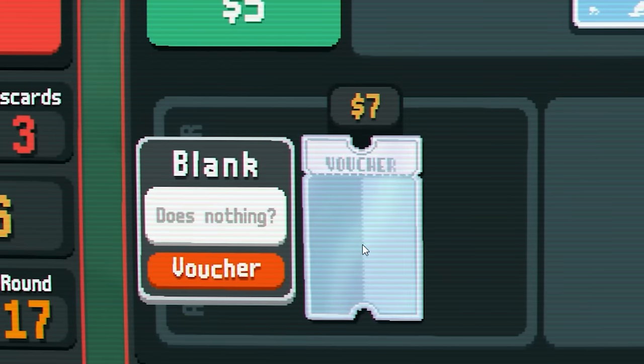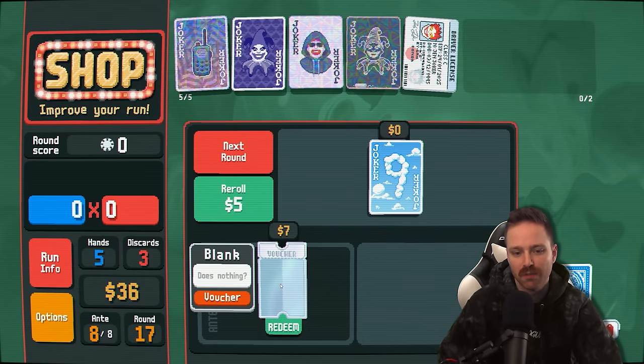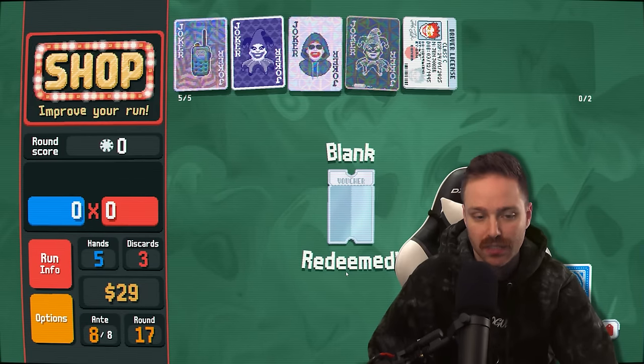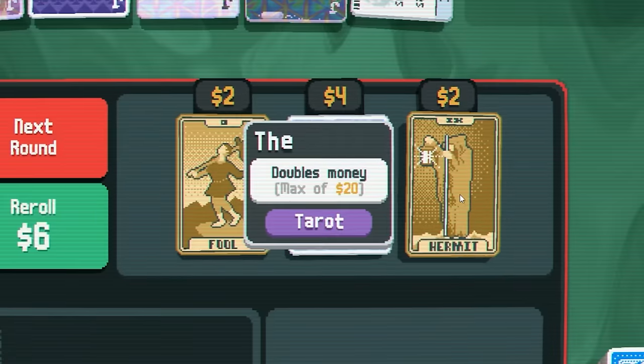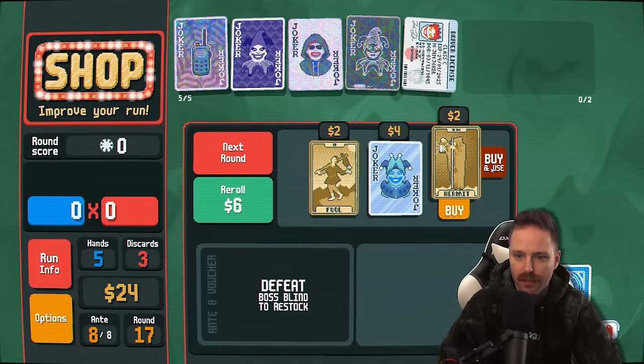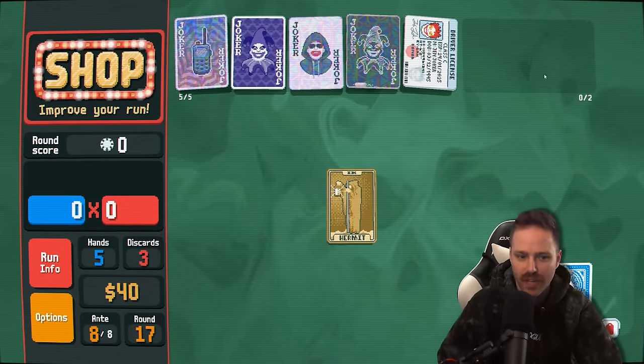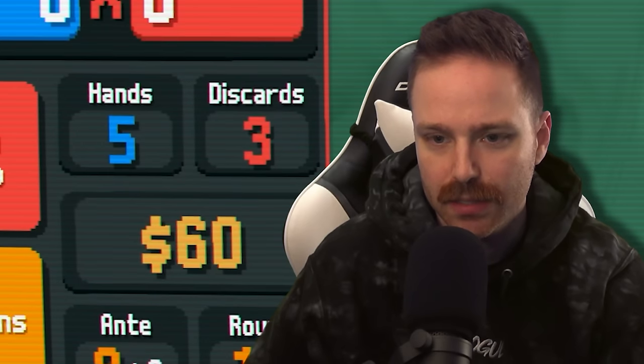Blank voucher — does nothing, question mark? Chat kind of spoiled this one for me. If you buy blank enough, it does something really, really good. Doesn't do anything for this current run though. Ooh — buy the Hermit, double my money. Buy the Fool, get another Hermit, use that. Up to 60 bucks — holy moly. Reroll the shop — see if I can get a really good tarot card or something. Wild card — I'll take that.